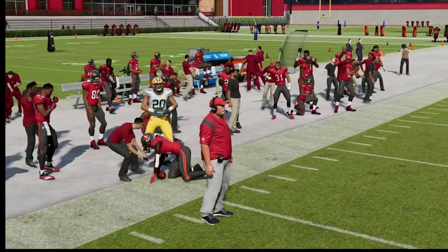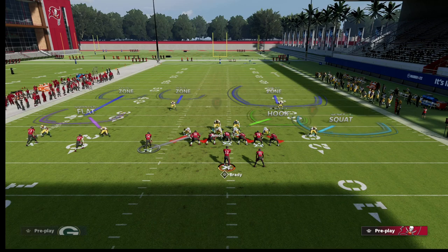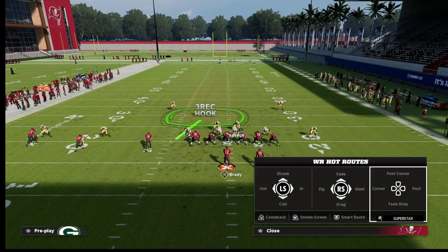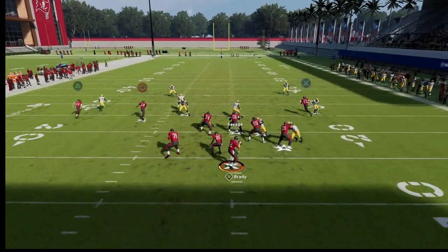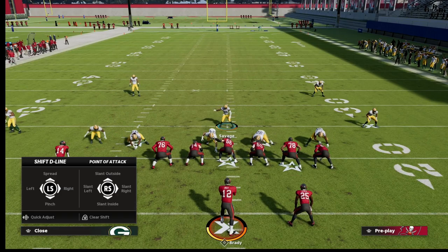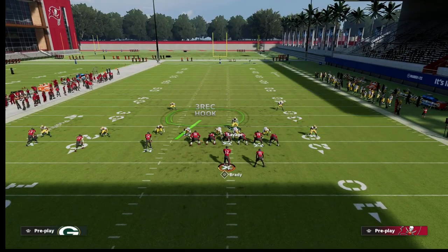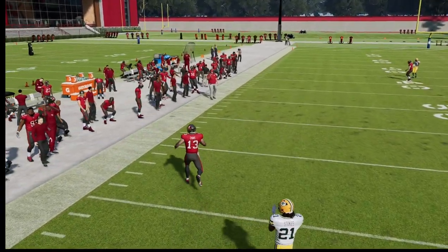One final thing: take Amos and man him up onto that receiver. Drop one of your DTs into a three-rec to help with underneath coverage - you'll still get good pass rush because you're sending four in the game's eyes. Man coverage plus the quarter drives on that route well and takes it away. If you want to man him up, shift your linebackers to his side to get a jam on the number three receiver - that screws up the timing and the quarter drives on it really well.